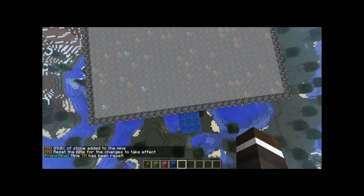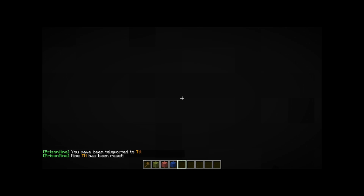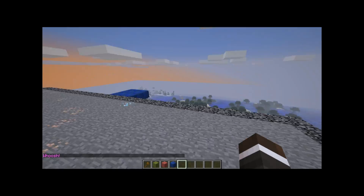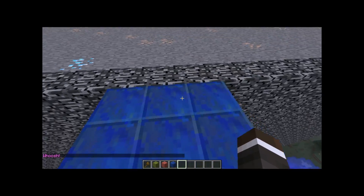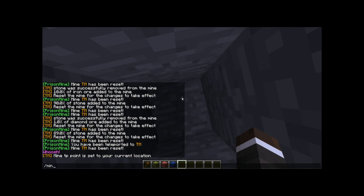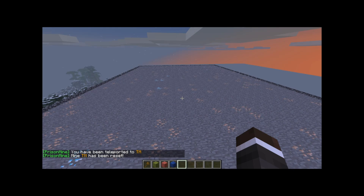Next thing you're going to want to do is stand where you want players to teleport. If you go in the mine and reset it, you're kind of stuck. If the mine resets while you're in it, you're in trouble. So we're going to set a point where if anyone is in the mine, they get teleported out. Slash mine set warp will set the warp of the selected mine. So now if we go in and do slash mine reset, or if the mine resets naturally, we get teleported here.